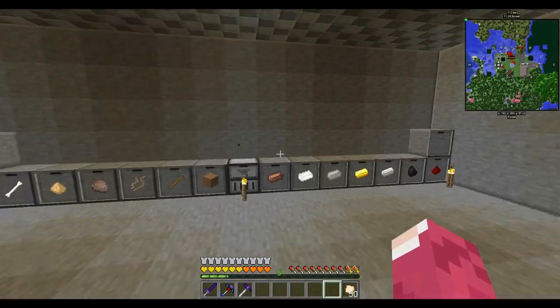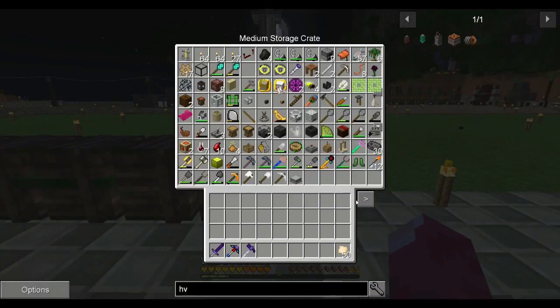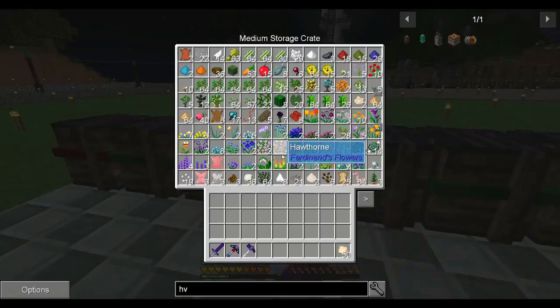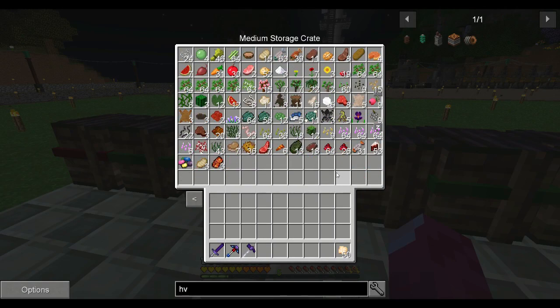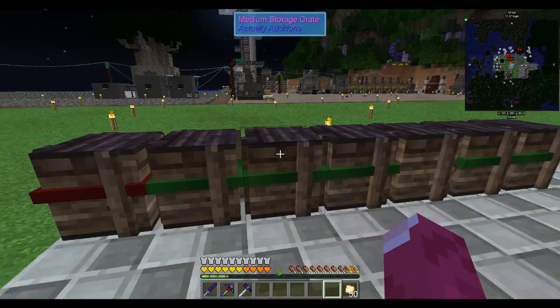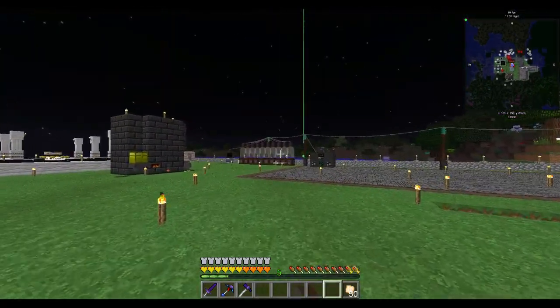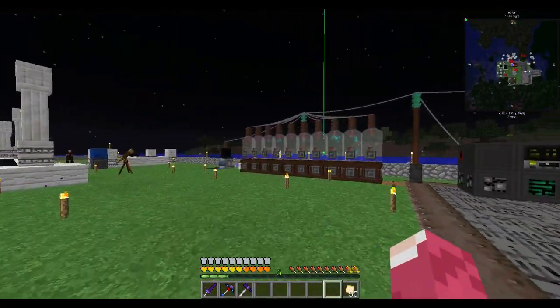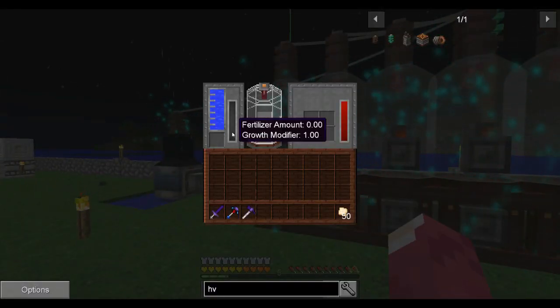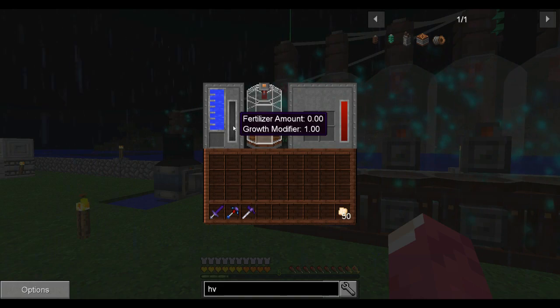I had to upgrade two drawers to medium ones. There's a bunch of food in here, a bunch of junk, a bunch of others down here. All right, the garden cloches are set up. I've set up 10 of them — I don't know if we're gonna use all of them, but yeah, we're going to need fertilizer in here.